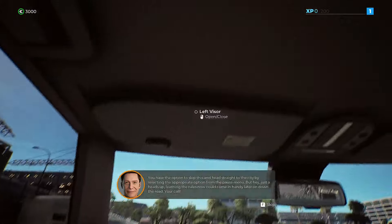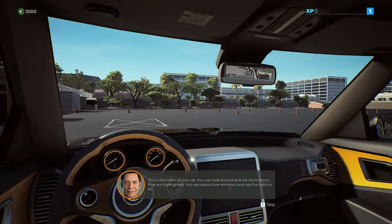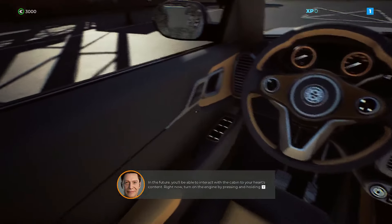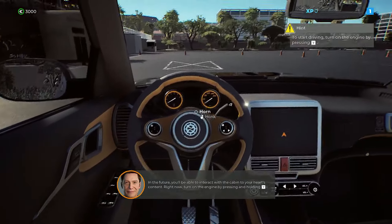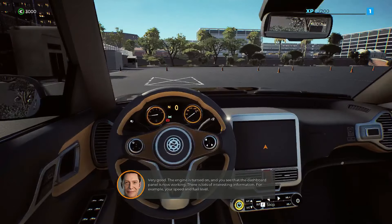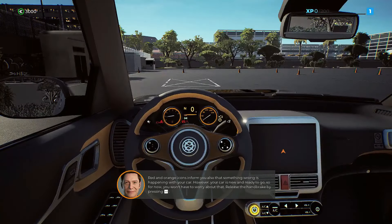Hey there, welcome to our driving school. Before you walk the bustling streets of Barcelona to ferry people around, we gotta teach you how to drive first. You have the option to skip this and head straight to the city, but learning the rules now could come in handy later on down the road. This is the cabin of your car — look around and use the highlighted buttons. You can open and close windows and use the radio or AC. In the future you'll be able to interact with the cabin to your heart's content.